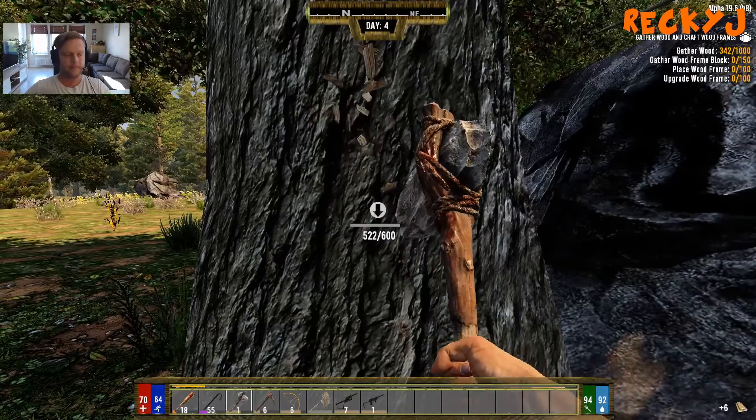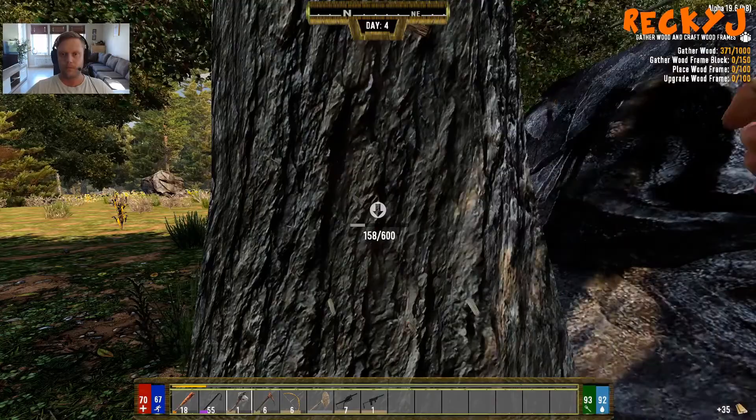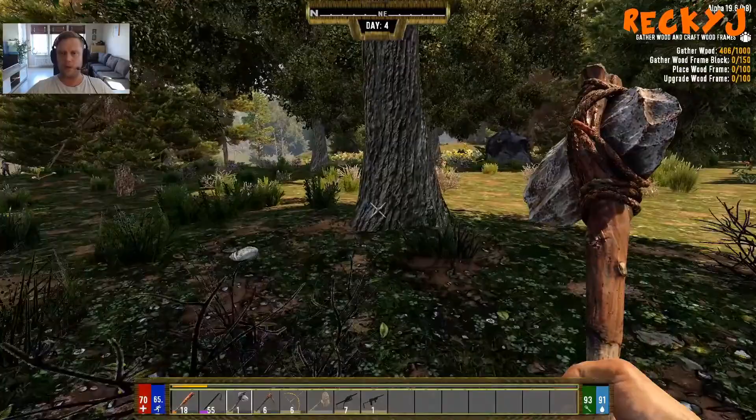Oh, I found two pipe bombs and two grenades in one of the loot bags down here — nice! Perfect, we need those. Another loot bag — we need everything. Hopefully I can get this done. I'm going to start looting a couple of buildings that are close by. There's a church over there I think — that's going to be awesome.